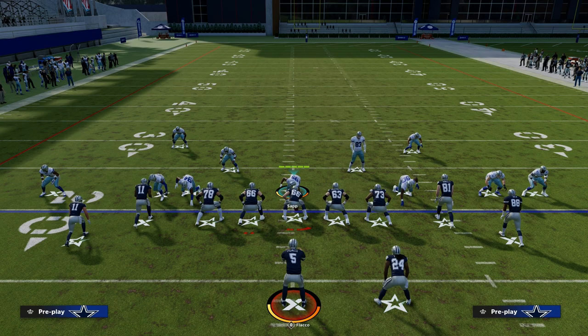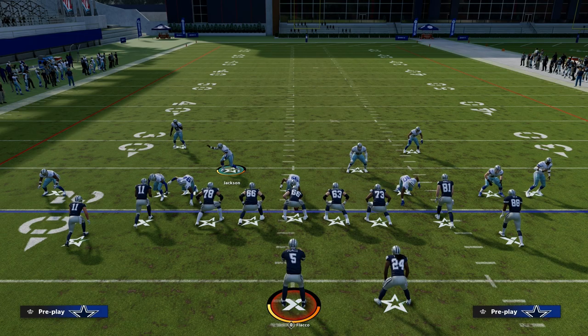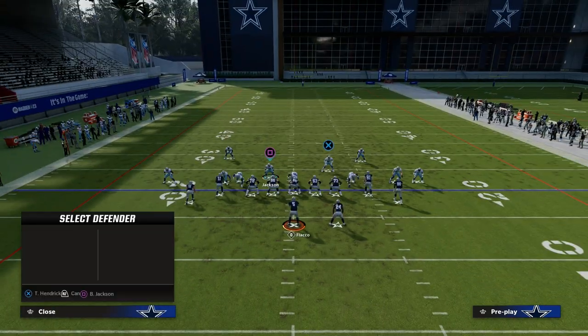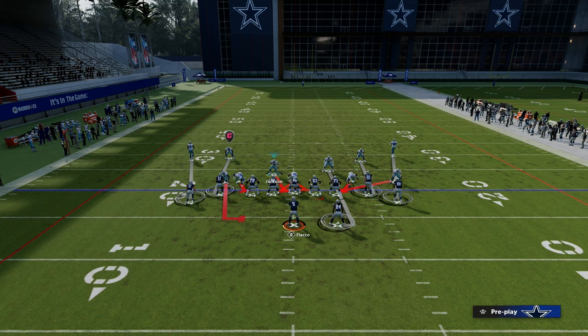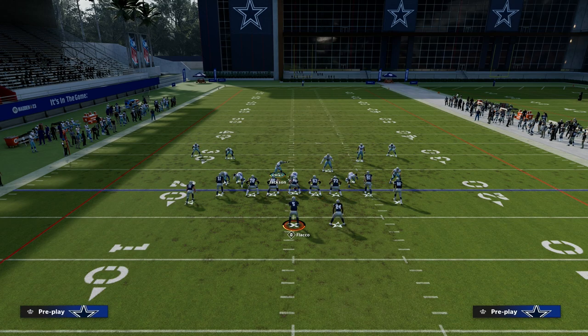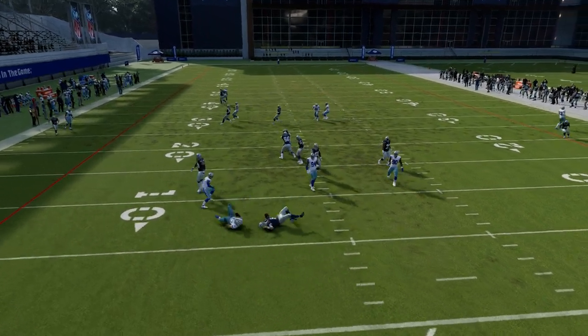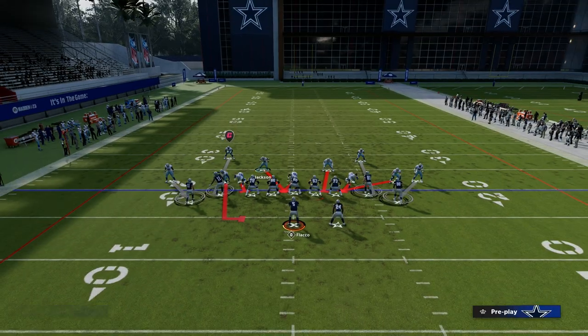Then we're going to crash our defensive line down, sending edge pressure on one side and loop pressure off the opposite side. That's the best way to play right now. On the backside, we can take this linebacker and do whatever we want — send a five-man pressure if we choose. What I like to do is back off these outside cornerbacks, which makes it super hard for them to pick it up and actually plays better coverage. You're going to get edge pressure and more times than not, loop pressure on that backside.